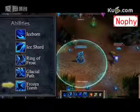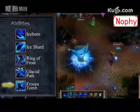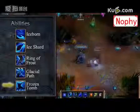If Lysandra casts this ability on herself, she will become untargetable and invulnerable for 1.5 seconds, as well as create the same Ice Field that damages and slows enemies.